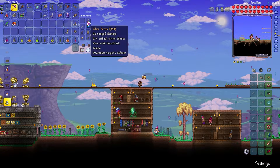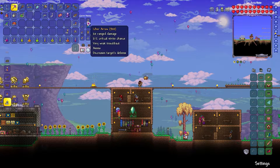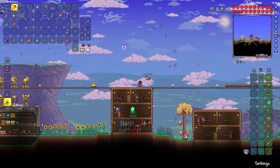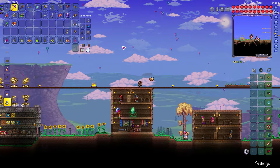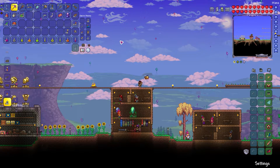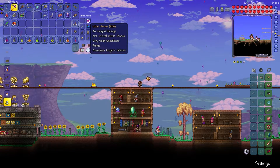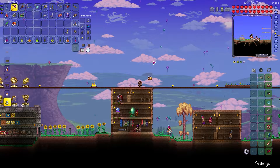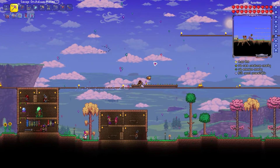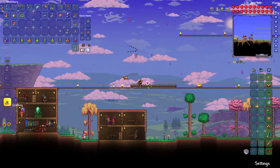The reason ichor arrows work is because they reduce the target's defense by 20. If I'm just focusing and using the repeater on Skeletron Prime — just shooting right in his face every single time I get the opportunity — you do reduce his health pretty quickly with ichor arrows. But without them it does take a while, and fight fatigue is a real thing. It really kicks in and that's not something you want.